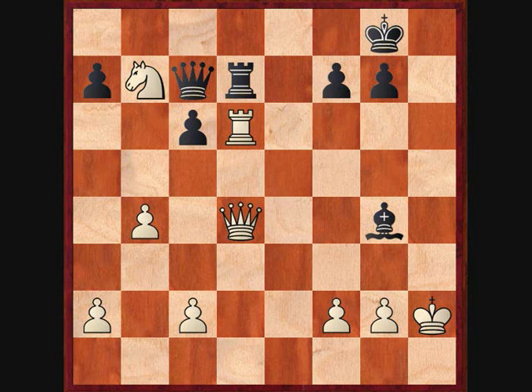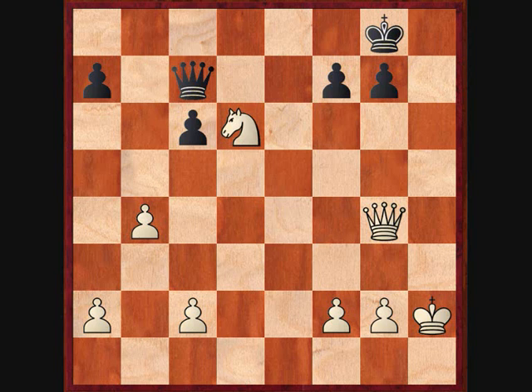He plays the best move in the position, which is rook to d7, and now simplifications ensue. For white, the best move available, which I found, was queen takes g4 — so now I take the bishop, he takes the rook, and we basically exchange off our rooks and minor pieces.